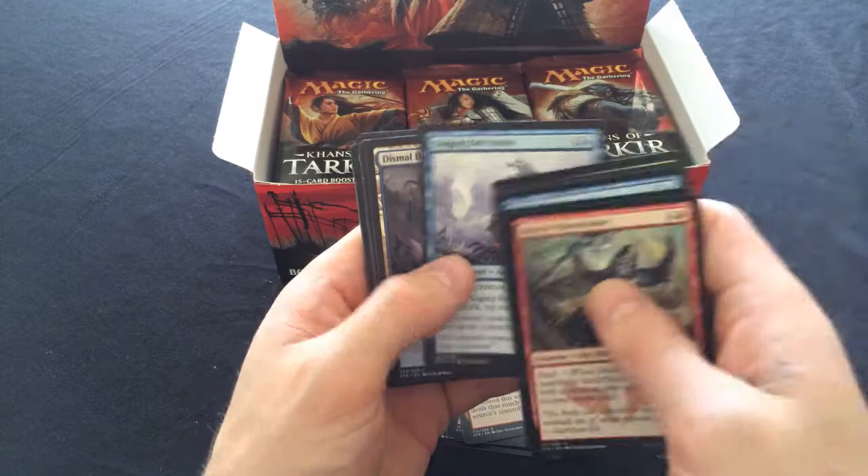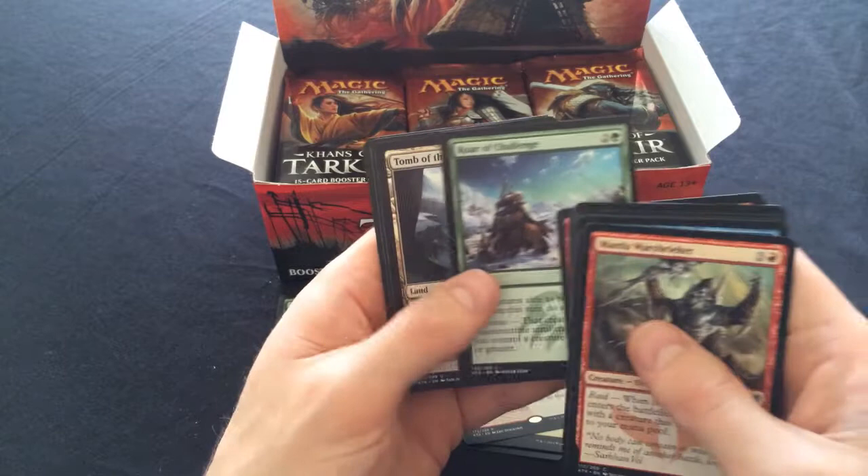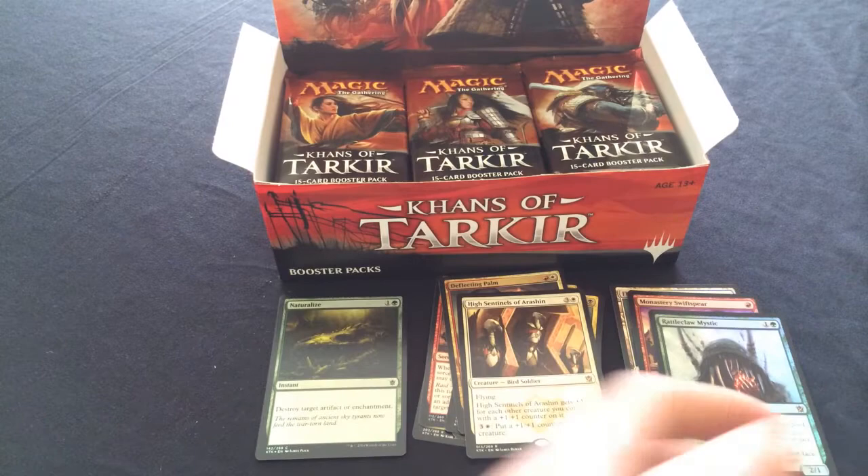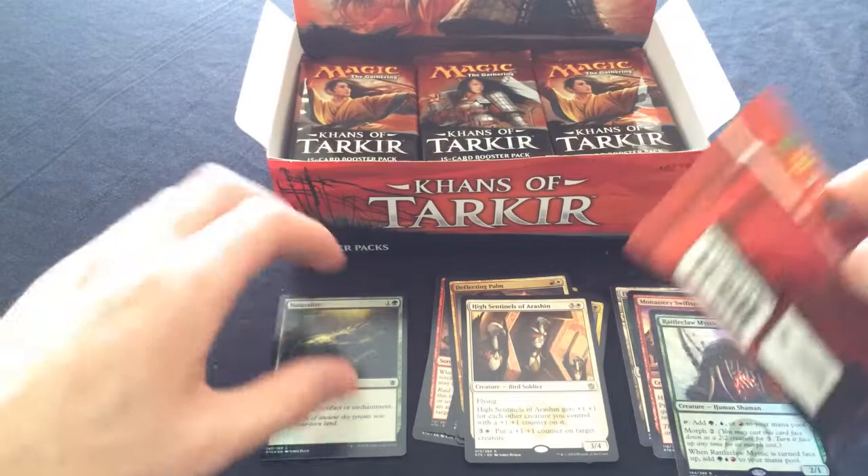Abzan Battle Priest - I love the Abzan clan, I love the imagery, I love everything about it. High Sentinels of Arashin - not quite competitive but still good for limited and all that sort of stuff.